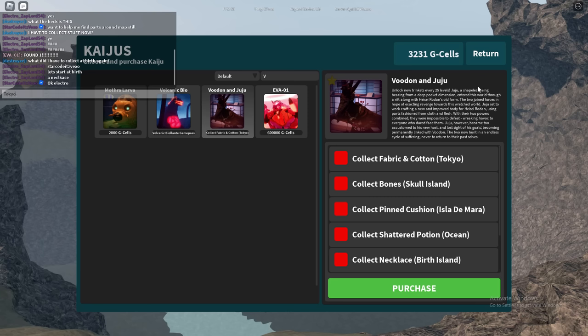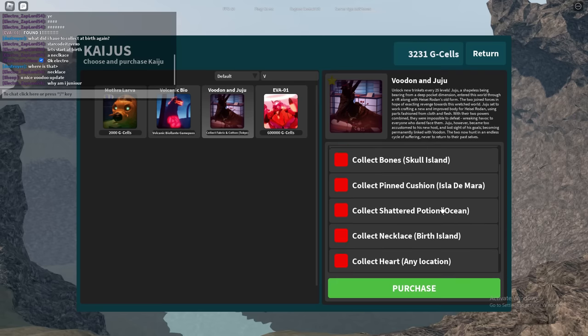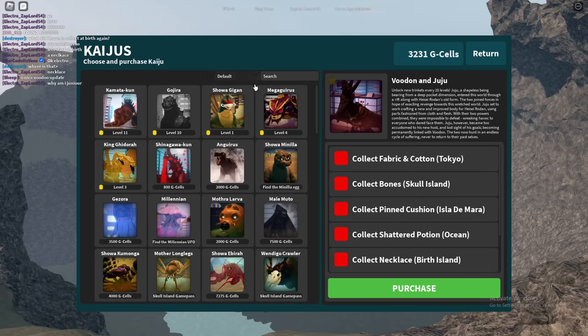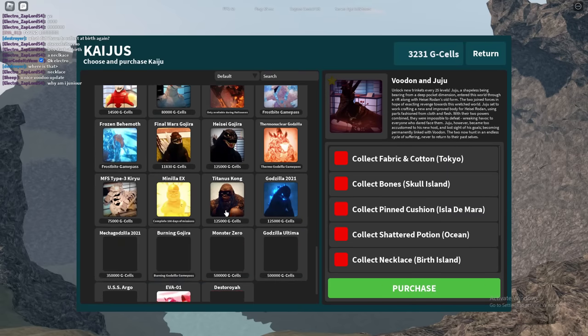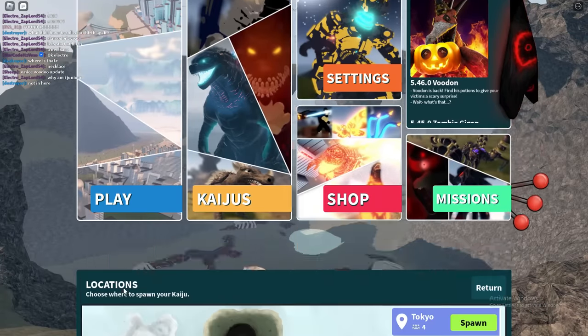What I recommend you guys doing is keep an eye on where everything is. The locations are: Tokyo, School Island, Isla Demara, the Ocean, Berth Island, the Arctic, and any location. I recommend having a Kaju that can actually fly. Let me find one that can fly — alright, I've got one.